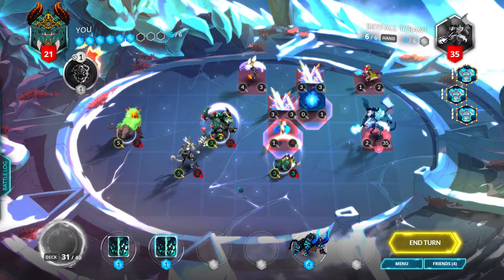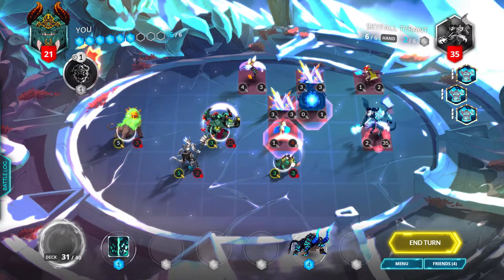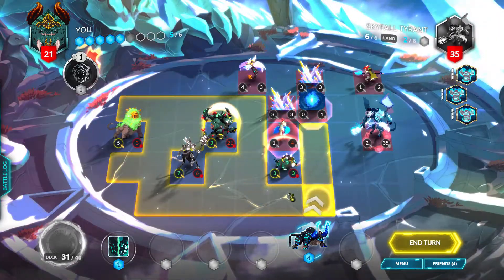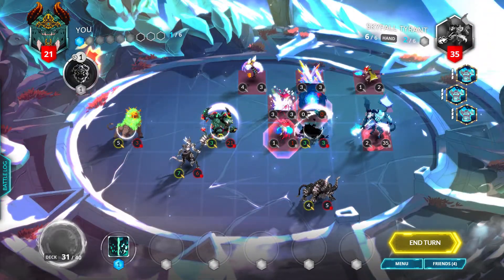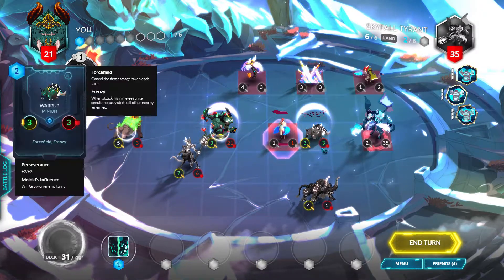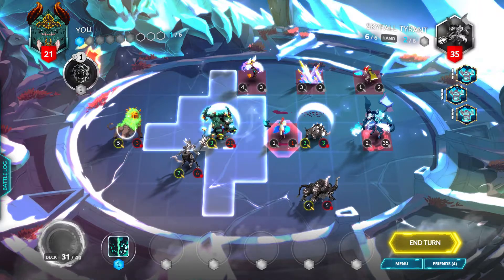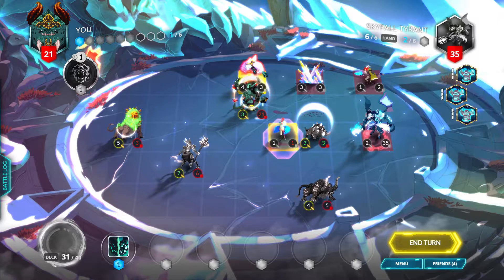We'll move this forward and amplification it up, then play a Thunderhorn here. We can frenzy this again, but even if I attack the general it's going to be negated because of his three frost armor triggers.